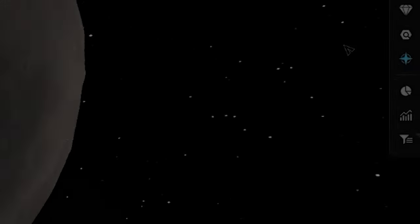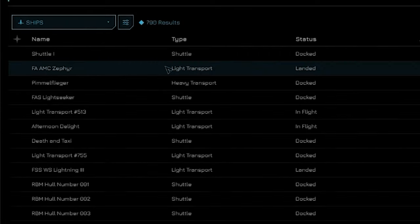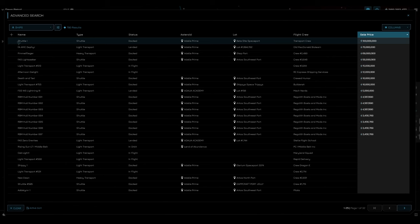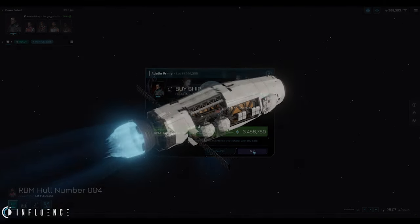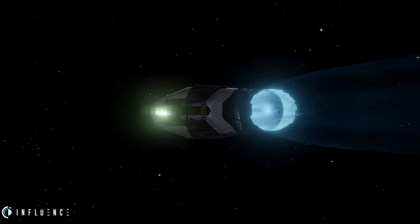Buying a Ship: If you take a brief moment to use advanced search, you will be able to search for ships for sale on your asteroid. See what people are selling them for and nab yourself a vessel. Ships are one of the hardest and most resource-intensive items to build in game, and most players will either have to fork over cold hard sway or spend a decent amount of time working to craft one. It's likely not something new players will do for a while.